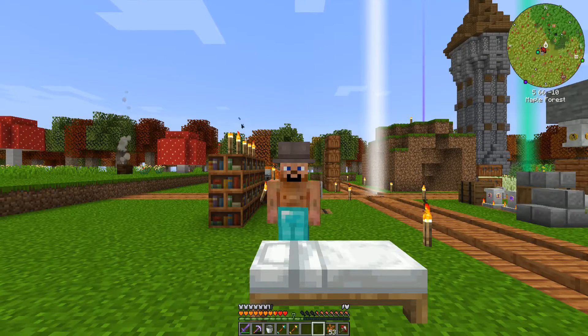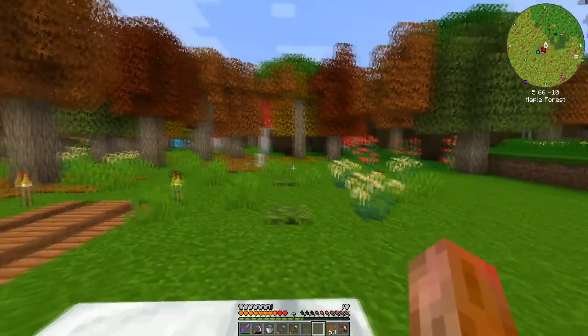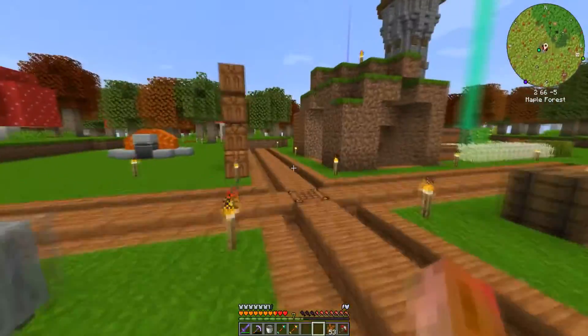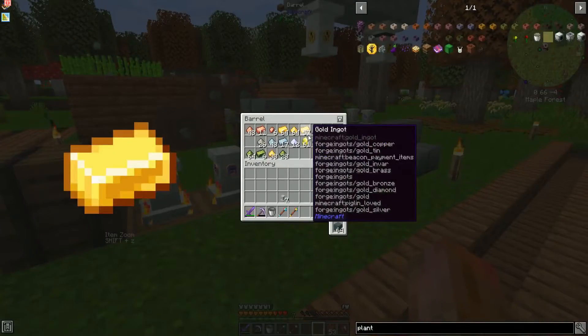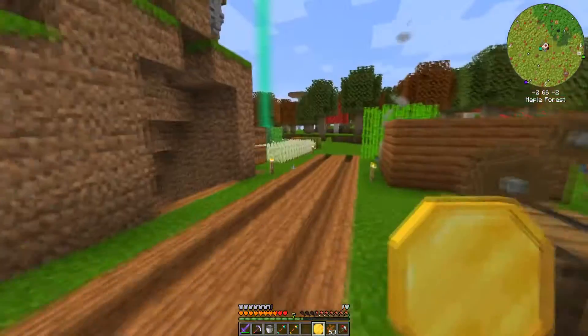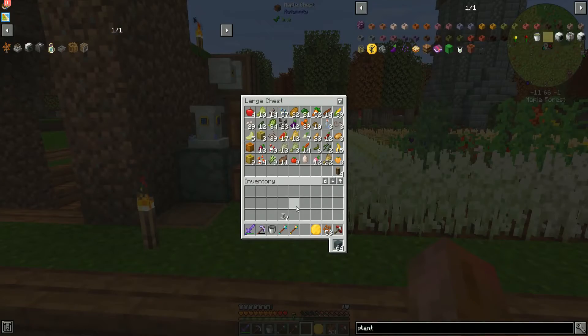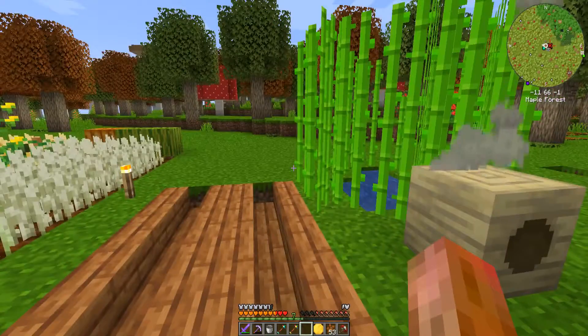Welcome back to Enigmatica 6! I lied at the end of last episode — I said we weren't going to come back until I had the iron, but I thought it'd be a really easy video to just make a tree farm. It uses quite a bit of filters to do it properly. I've done it in All the Mods 6 right at the very start of the series but I never labeled it, so no one knows which video it is — not even me.